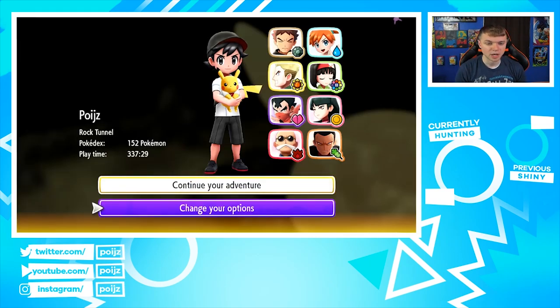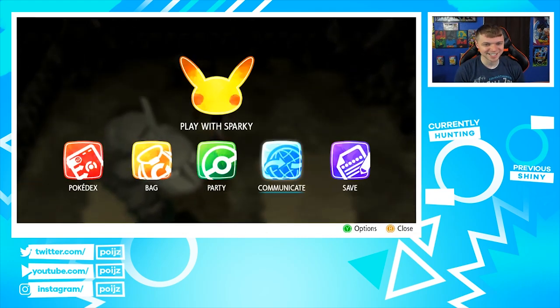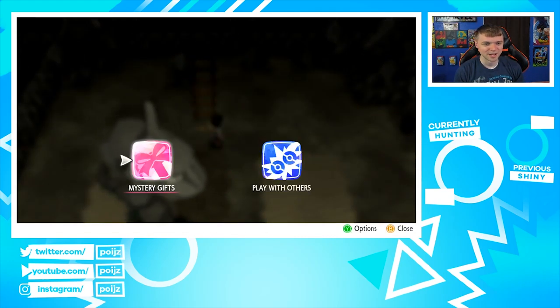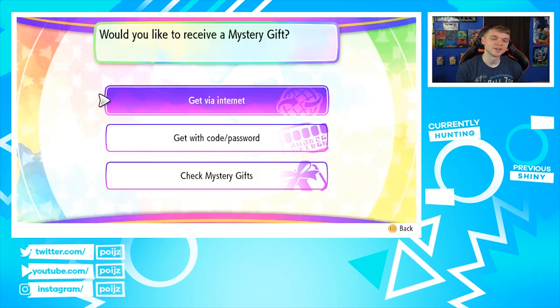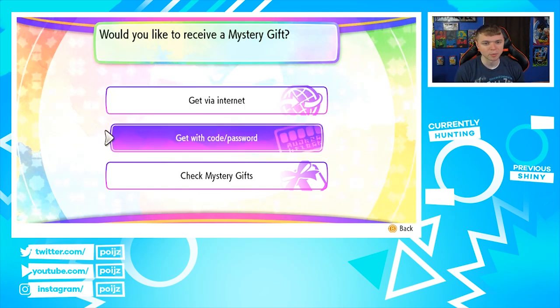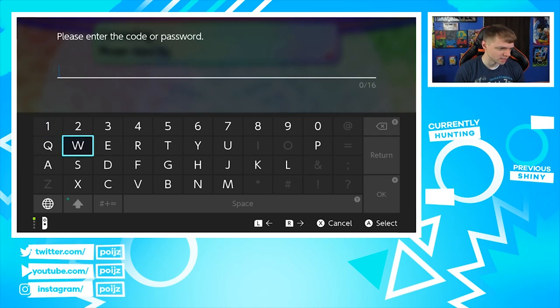How do you do Mystery Gift? Okay, I'm an idiot — you just go like this. Not that hard. So you go to Mystery Gift. This is the first time I've ever actually done it on Let's Go. You get with code or password, and I need to enter the code.